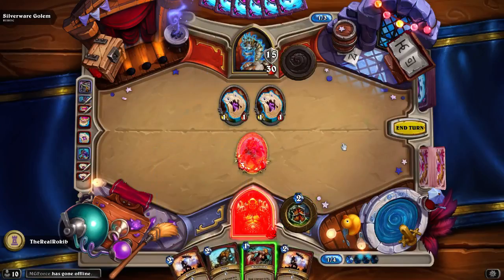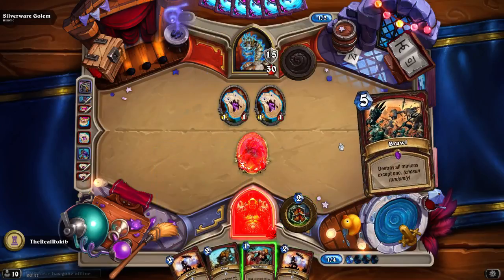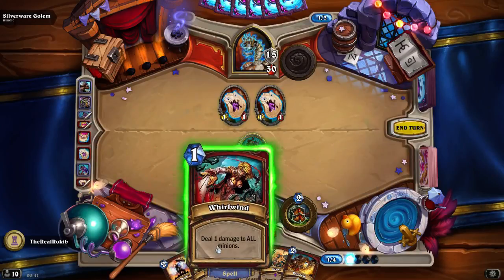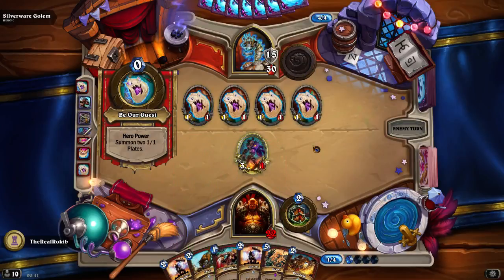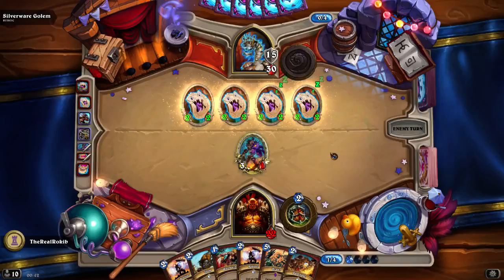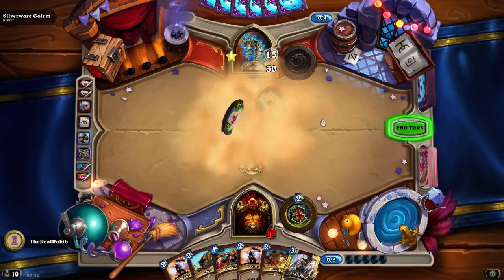Yeah, why not? Let's play another card. We won't whirl them just yet — we're managing. We just need to get board control in one turn. Give your plates 1/1 — that's terrible. Manageable. Not great. Yeah, let's do that. I actually hit his face first.